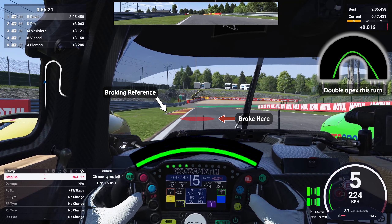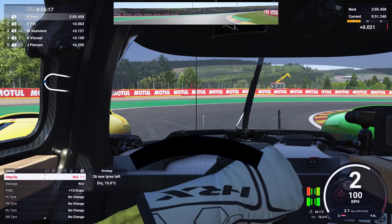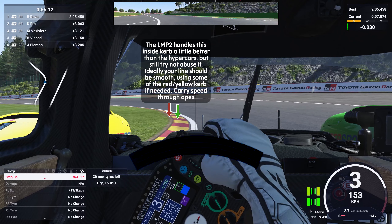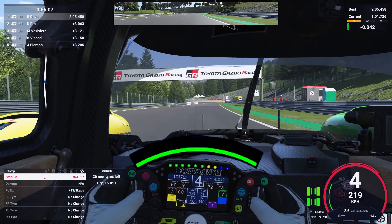Here we can brake right before the curb starts, carrying quite a lot of speed into this turn — braking surprisingly late just before the curb starts. Double apex the turn: hit the apex, drift out a little wider, and come back in, easing the throttle on and using all of the track. Then bring the car back towards the right where the curb is. We're looking out for that little light pole on the right as our braking reference — touch the brake very briefly and lightly just before that pole. Carry speed through the apex; don't get on the grass. You can use a little bit of the curb, but use the downforce to get the most out of the car, running all the way out to the exit curb.